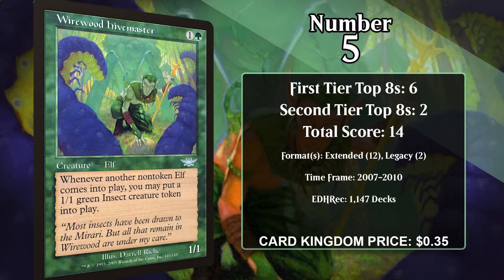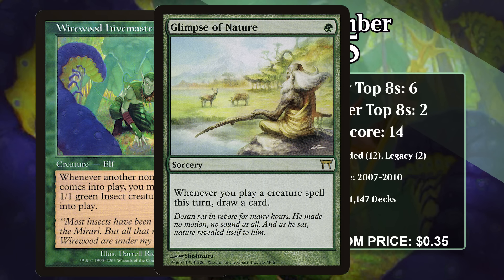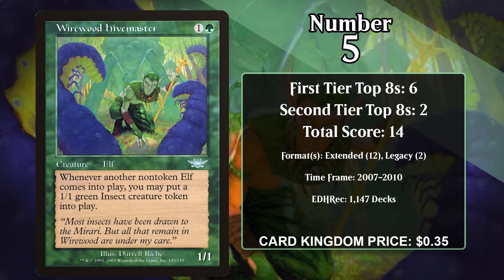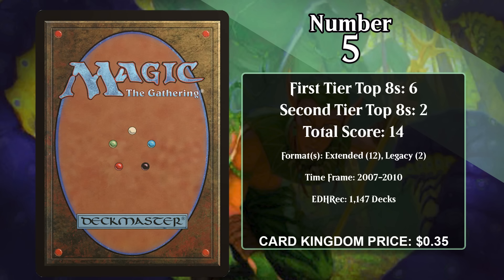At number 5, it's Wirewood Hivemaster. For one generic and a green, it's a 1/1, and whenever another non-token elf enters, you create a 1/1 green insect creature token. All of its points have come in elf decks in Extended and Legacy, particularly in Glimpse of Nature elf decks, which cast the Glimpse and play a bunch of mana-producing elves like Heritage Druid. This lets you rip through your entire deck in a single turn, drawing more elves that produce more mana. With the Hivemaster in play, you're also putting lots of insect tokens into play. The deck would win by grabbing a Predator Dragon or Crater Hoof Behemoth to make the board immediately lethal. While Glimpse elf decks are still a thing, the Hivemaster hasn't been part of them since 2010.